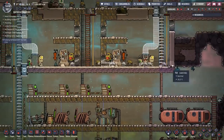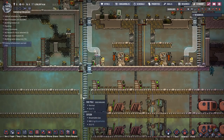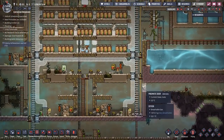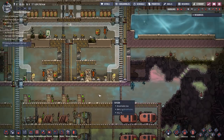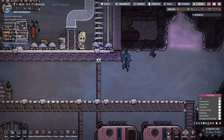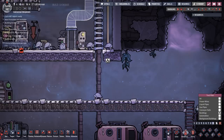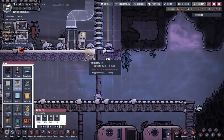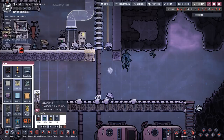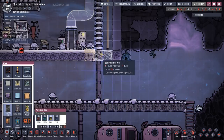Somebody pointed out that this is a bit of a carbon dioxide trap here. The carbon dioxide can get out here, but heavy gases go down and to the right. They can get out there, but this corner is sealed off. So actually this is a good thing, because what I'm going to do is deconstruct that, replace it with an airflow tile. Let's do this with iron — I want a pneumatic door, flip that around, pop that in there.